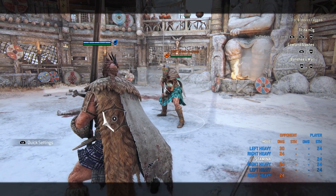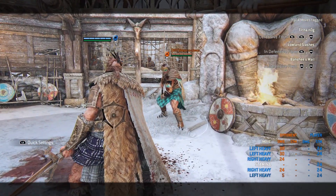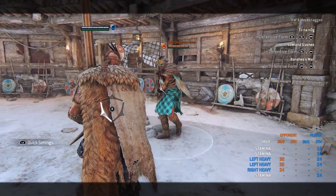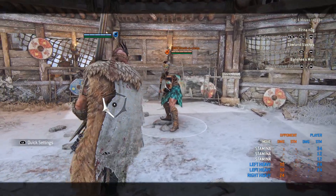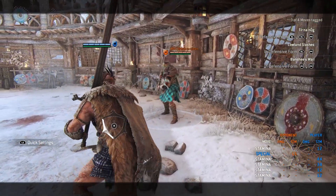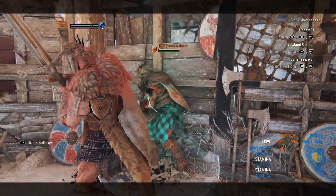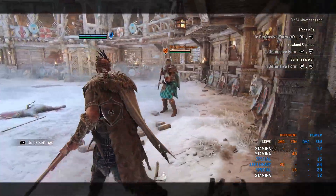If you let your heavy go, he will immediately go back to the defensive form after landing the attack. But if you still hold the heavy and release then hold again, he will turn back to his offensive stance. You can cancel offensive stance anytime you want. About the blade attack — the unblockable — you can feint it, and you can also soft feint your blade attack into a bash and follow up that bash with a heavy.